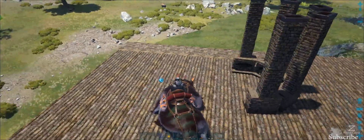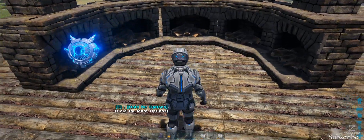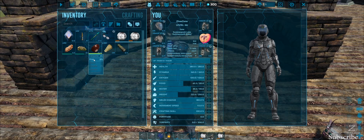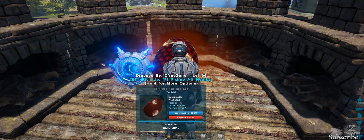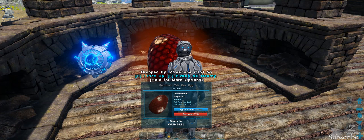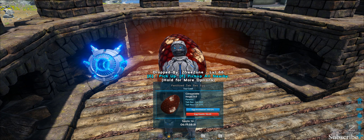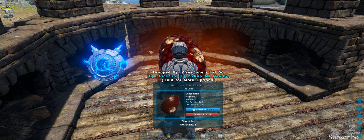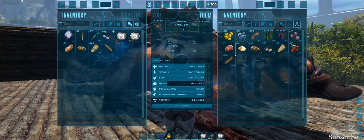That's looking pretty good - let's chuck this egg on the ground and see what it needs. There we go, nice big egg, that's huge! So what have we got here - spoils in, egg health, incubation 100%. I think we're good, but the health is going down fast. Too cold! All right, just saying that then - let's get some wood.